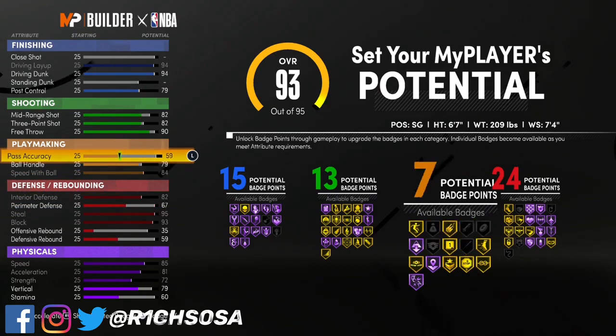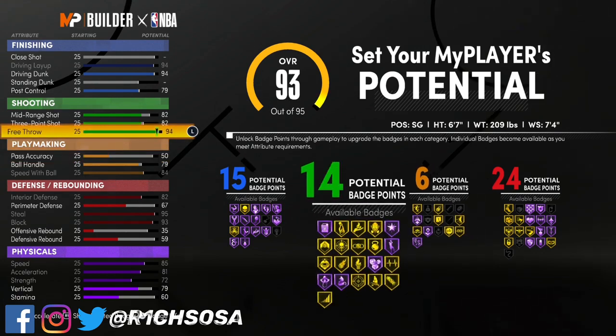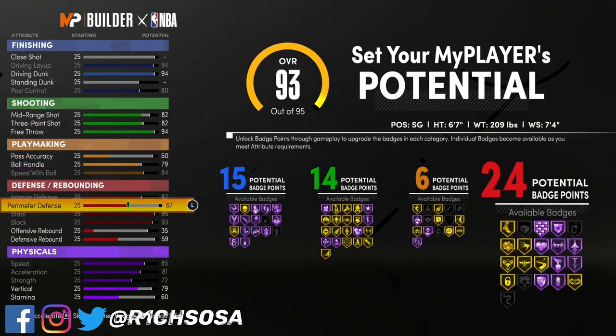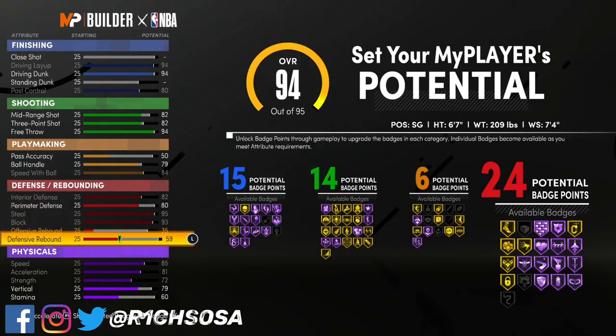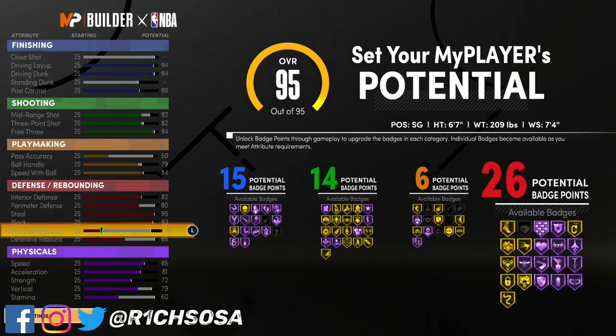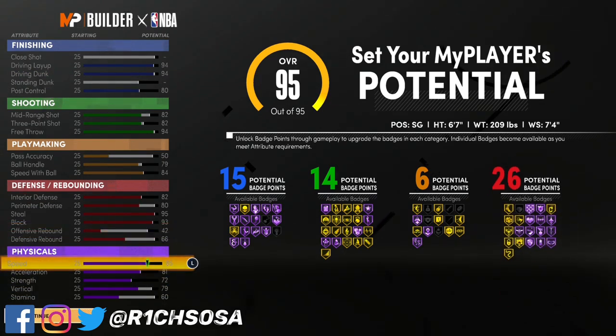For the third version, I'm going to drop down my playmaking side to where I get six badges, and from there we're going to get the same amount of shooting badges we originally had. On top of that, we're actually going to get two extra defensive badges. I like this version because of the badge setup — getting more on the defense makes this build so much better, and we still maintain those pro dribble moves. It just comes down to how comfortable you are with your playmaking badges.